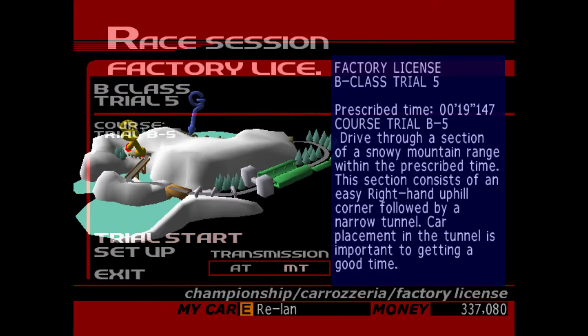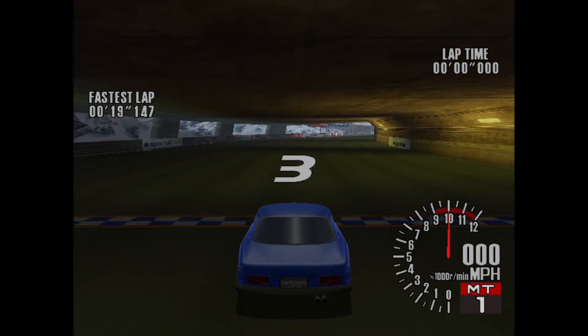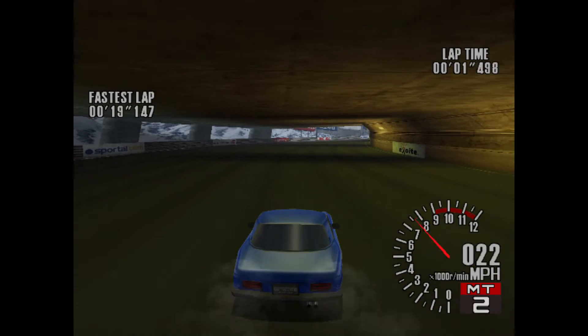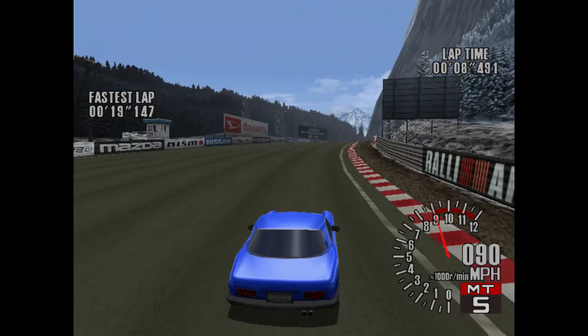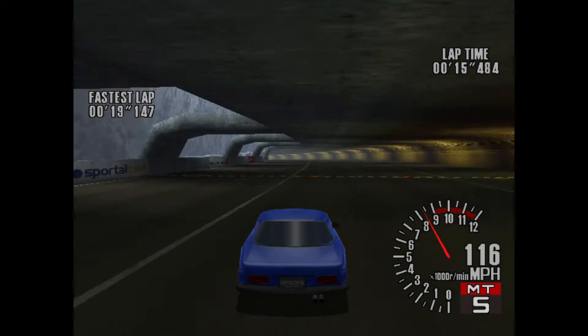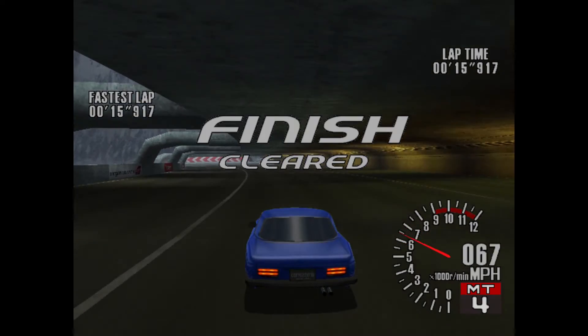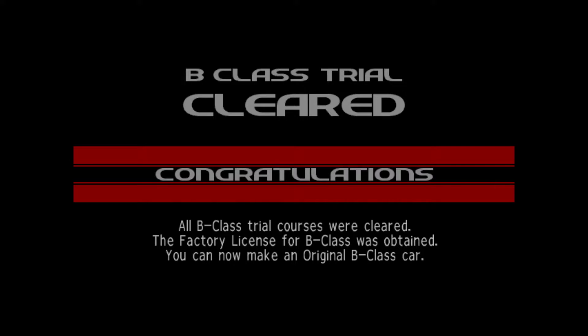And the last trial looks to be going through part of the tunnel of Snowy Mountain — that should be fairly simple. I think what I like about this is that the tracks show different camera angles because of what you're doing. It's kind of a shame they didn't randomize it for all of the tracks in general. So 19.147 would be the time to beat. This was the easiest one — 15.9, very, very simple. All the B-Class trial courses were cleared.